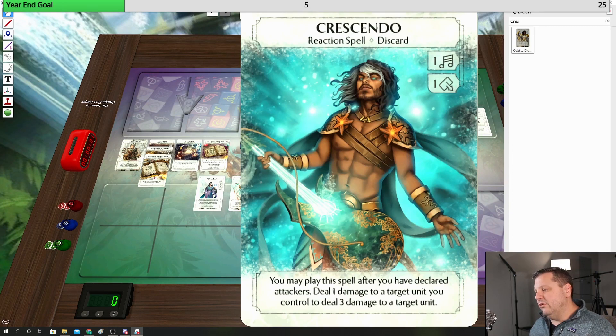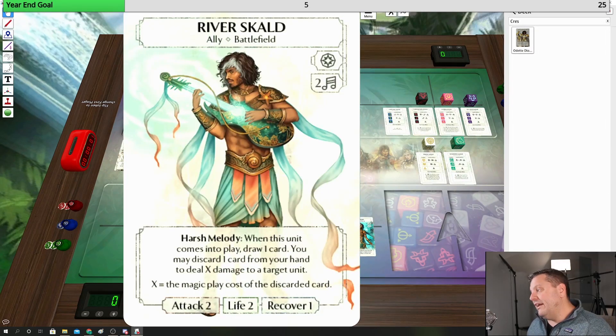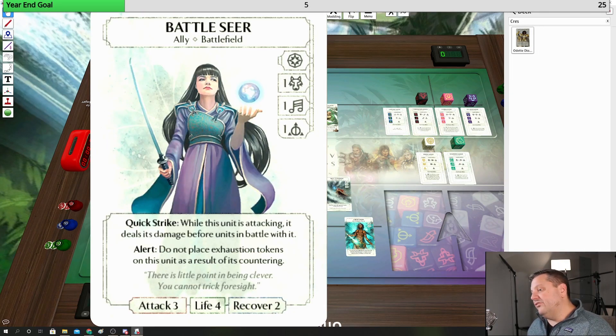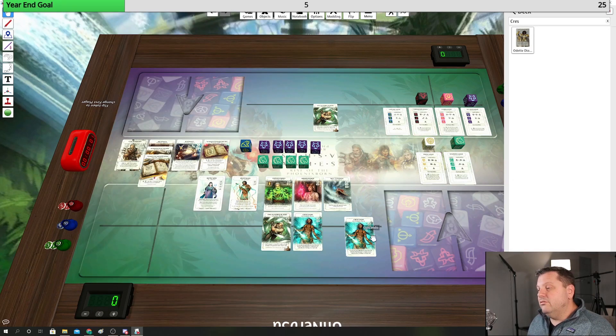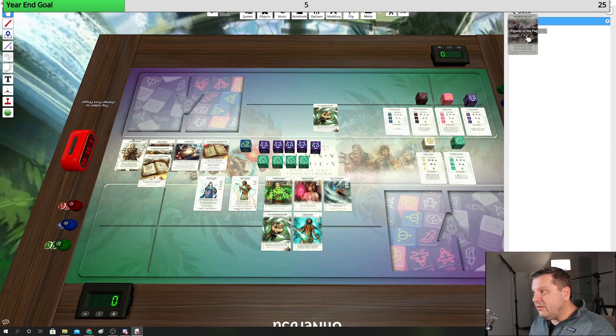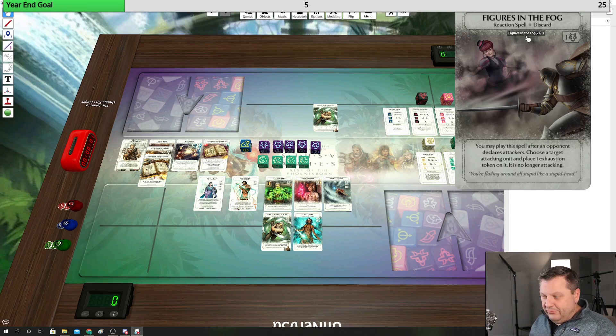You can kill a salamander monk to make a salamander monk spirit and deal three damage to something, or play it on something like a skulld who I don't care about living or dying so much after playing it, or I can play it on the battle seer — and then if my opponent can't deal with the battle seer, I just recover. Crescendo is fine here, but whether it's needed as a two-of, three-of, or one-of is really going to be matchup dependent. Then we're going to play some figures in the fog.